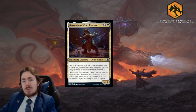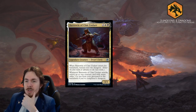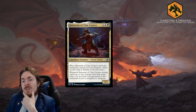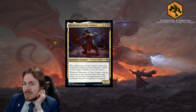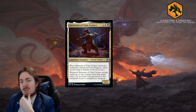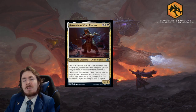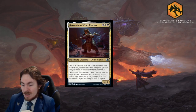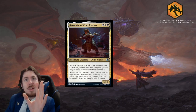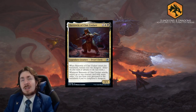Barrowin of Clan Undurr - for four mana you get a 3-3 legendary dwarf cleric. When she enters the battlefield, venture into the dungeon. Whenever Barrowin of Clan Undurr attacks, return up to one creature card with a mana value 3 or less from your graveyard to the battlefield, if you've completed a dungeon. The trigger happens on attack, not on dealing combat damage, so you get the value guaranteed which is pretty nice in a venture deck.